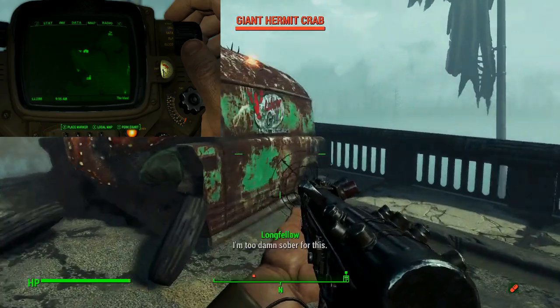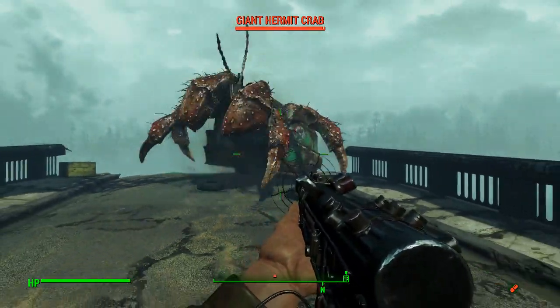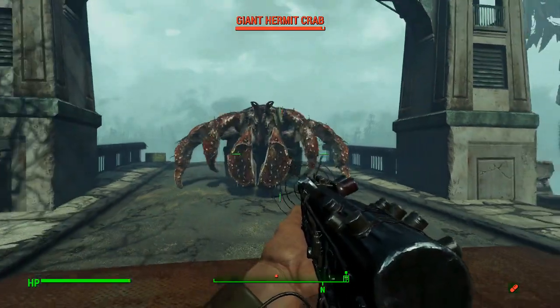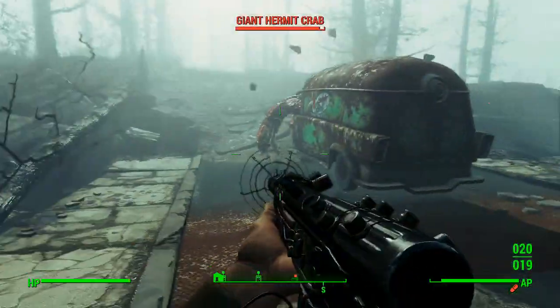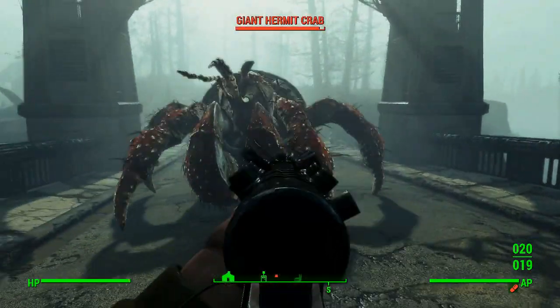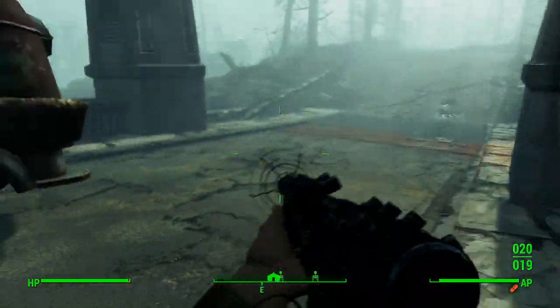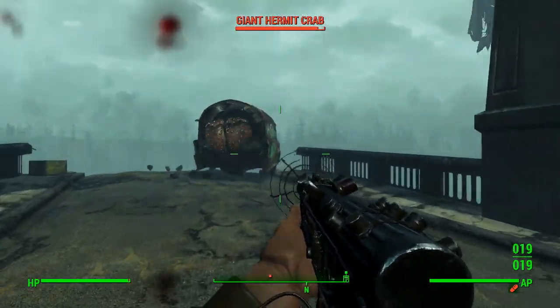Coming in at number one, we have what is undoubtedly the most surprising enemy I have dealt with in the Far Harbor DLC thus far. If you head over to the location I'm at on the map, you're going to encounter an odd little broken off bridge, and there you'll find an abandoned truck — or so you think. Instead, there is a gigantic hermit crab living inside of it, and it makes for a pretty interesting boss battle, so to speak.